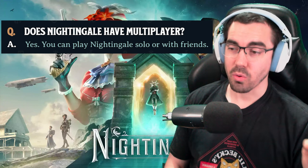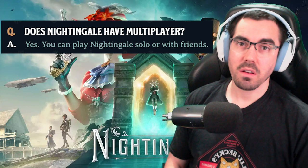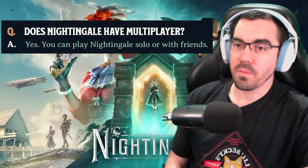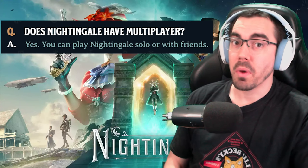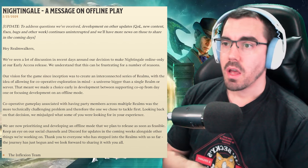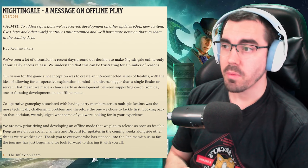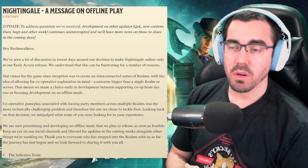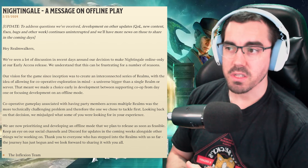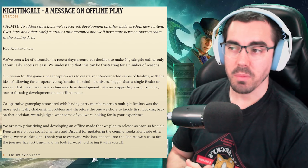I feel like they should have communicated a little better, but they do address it, which is awesome. So this is a message straight from the devs — 'Nightingale: A Message on Offline Play,' from the 23rd of February. It says: 'To address questions we've received — development on other updates, quality of life, new content, fixes, bugs, and other work continues uninterrupted, and we'll have more news on those to share in the coming days.'